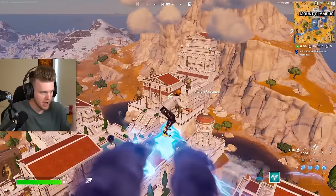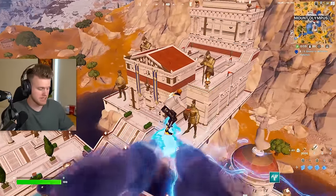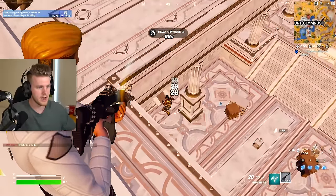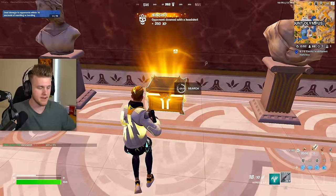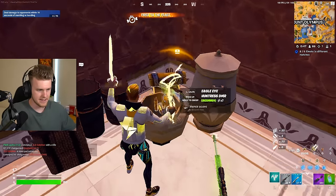First, we actually gotta get this weapon. We are gonna play ranked today because I'm just sick of facing bots in pubs — it's ridiculous. First we've gotta eliminate everybody off spawn. This guy's got a death wish, and he's dead. We've got a DMR already, and there's a sniper.